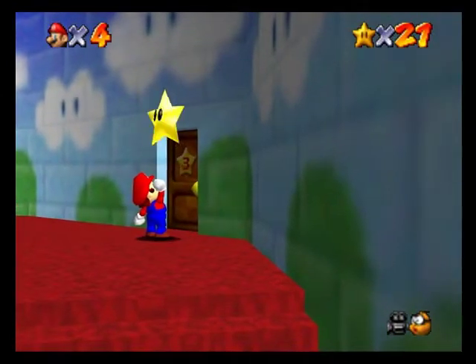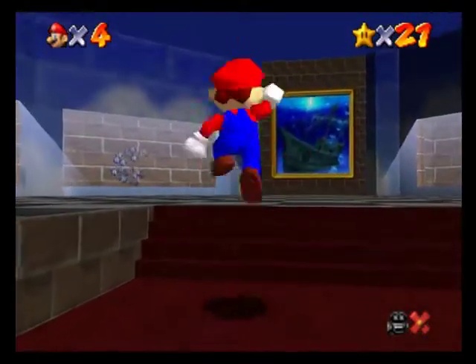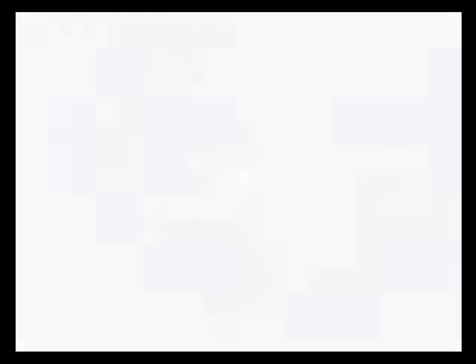We are going to be continuing Super Mario 64. And to start off, we're going to jump into this painting of a sunken ship, to Jolly Roger Bay — plunder in the sunken ship.